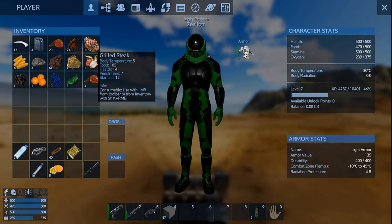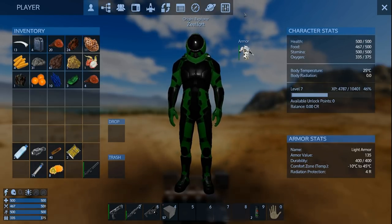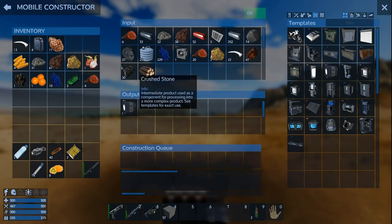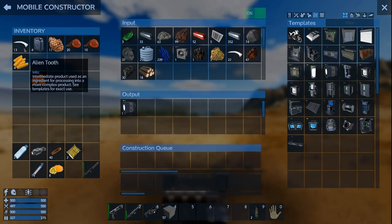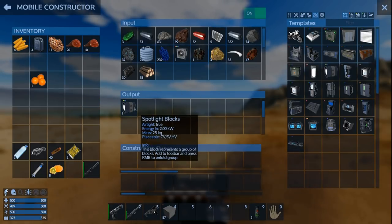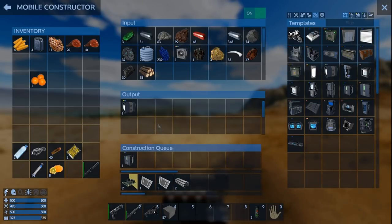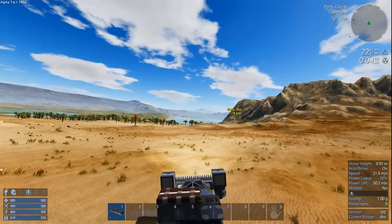Let's get this stuff into the constructor. I need a fridge. Let's put the items in. We've got corn too — good, we can make some plastic. I don't want all this meat spoiling. That's cooking up. We'll head back to the base.